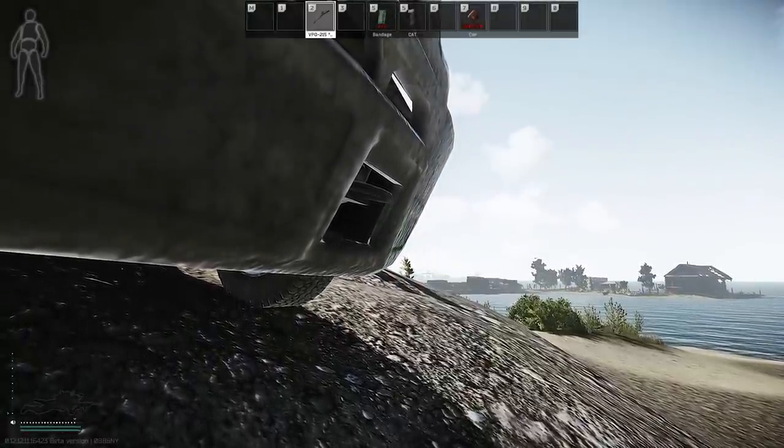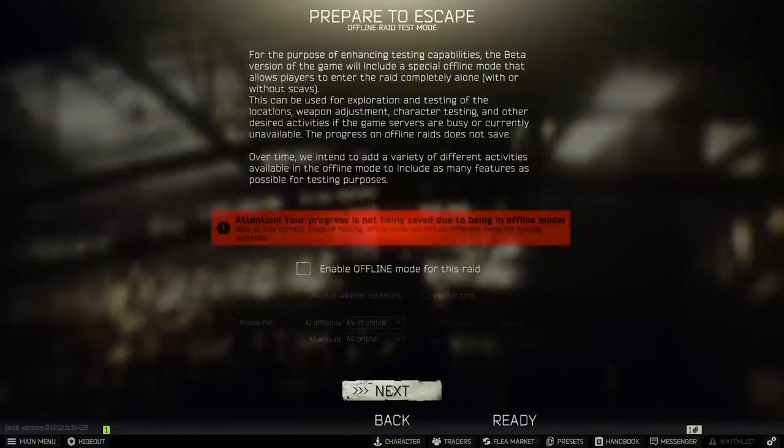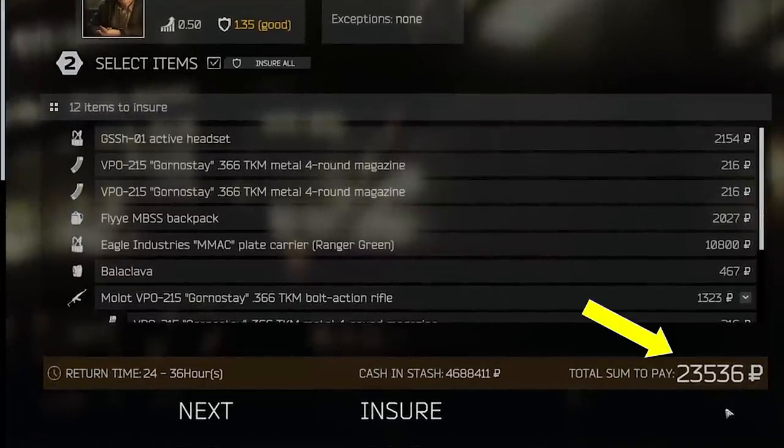Remember that the majority of this loadout will come back if you die. Expect to lose the optic and the suppressor, but the 6b3TM, GSSH, and VP0215 will return most of the time. It's very cheap to insure the entire loadout, so if you plan on using it a few times over multiple sessions it's really not as bad as it looks at first.